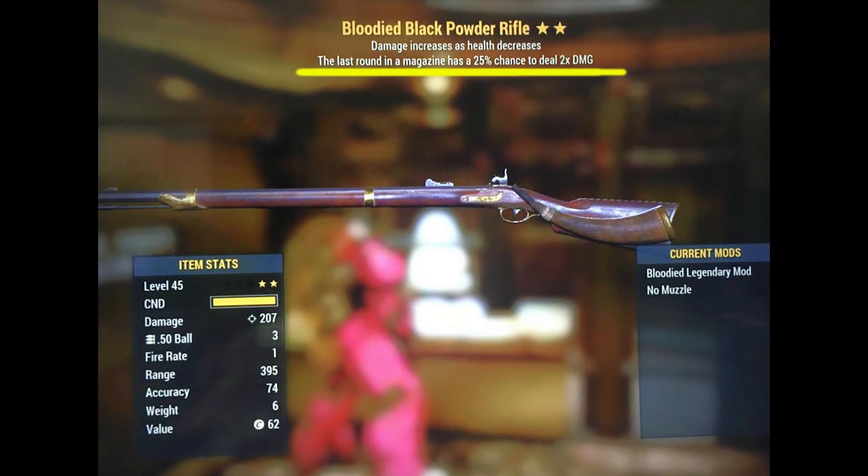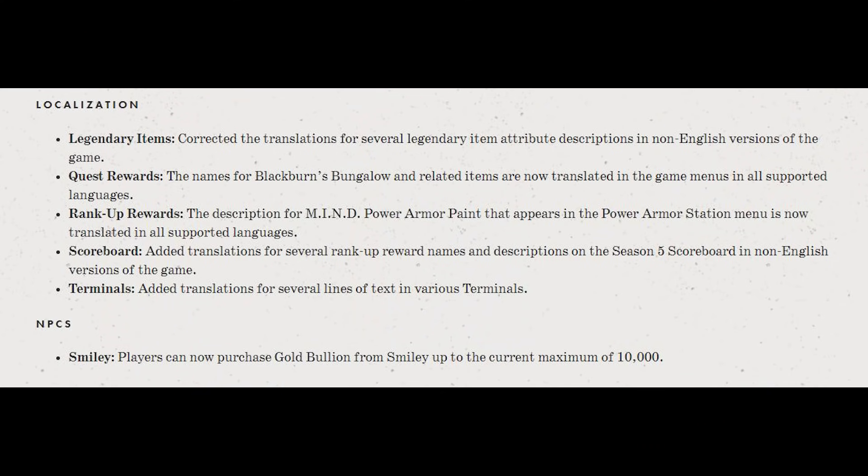Here's that photo. And if you have completed the Wastelanders quest line, then you know about Smiley — he's an NPC that resides on the second floor of the Wayward Inn, and you can purchase gold bullion from him every week. He recycles on Mondays, and for caps too, you can purchase up to the current maximum of 10,000.